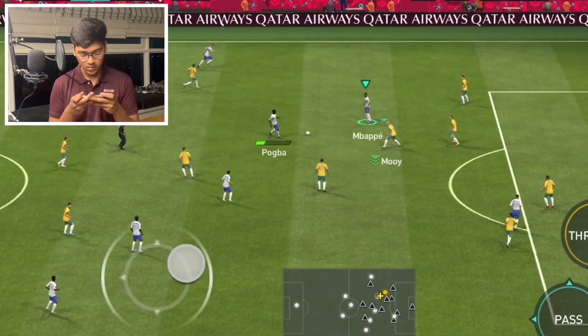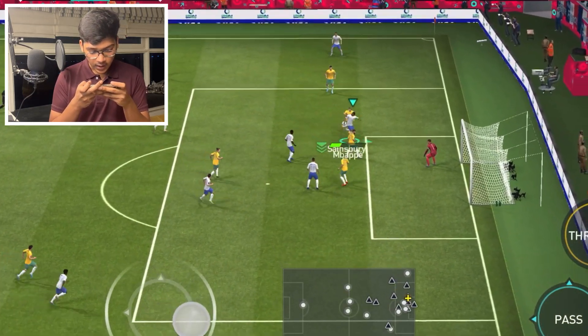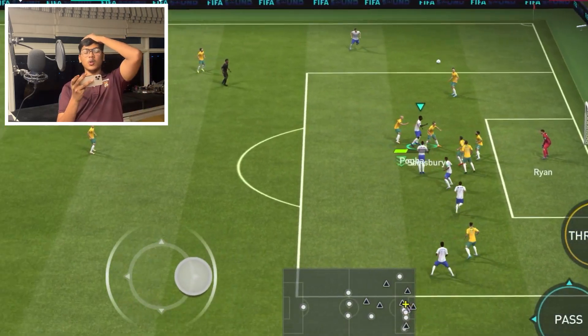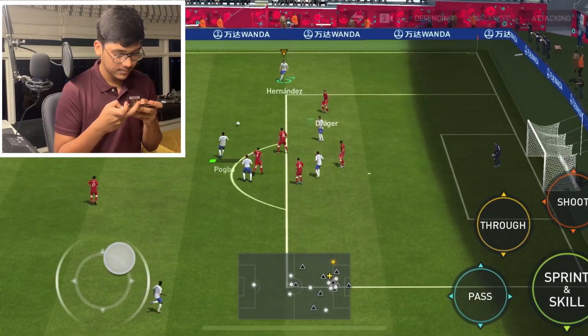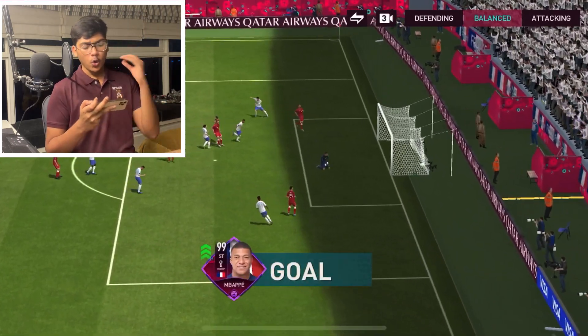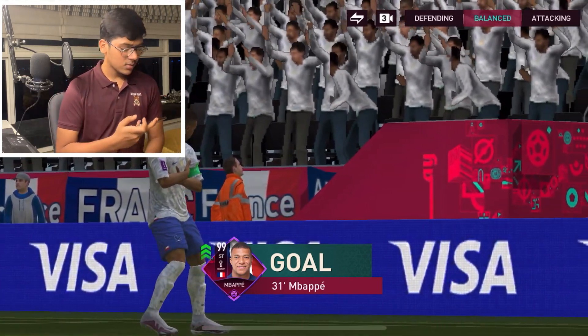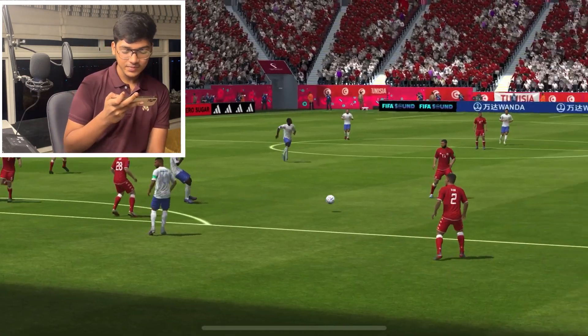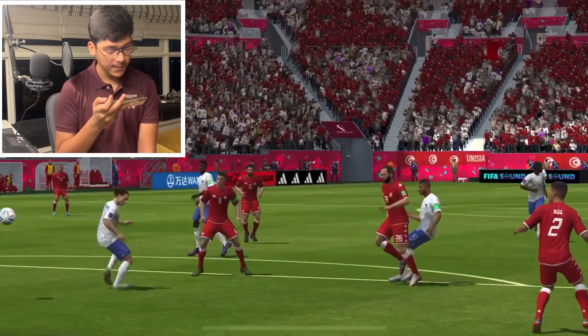Mbappe with the ball — rainbows and then chips it above the keeper, but oh no it missed, let's try again. Such a good goal from Mbappe — out of the box in-swing, beats the keeper easily!